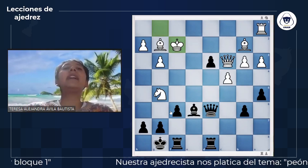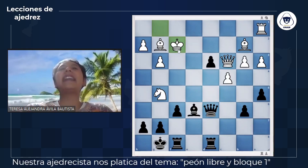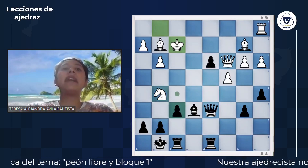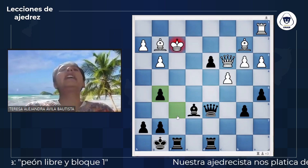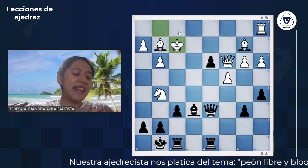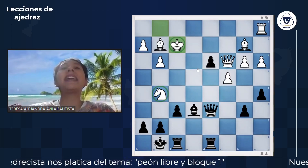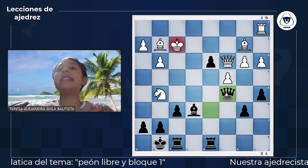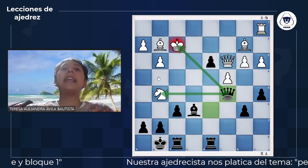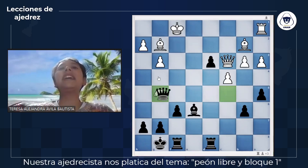Simplemente realizando F por G5: ya no nos pueden hacer mate porque el rey blanco está en jaque primero. Hay otra manera más: atacar al rey y al caballo al mismo tiempo; a esto le vamos a llamar ataque doble. ¿Cómo lo hacemos? Colocando una dama en C5. Cuando hacemos ataque doble, una de las piezas no se va a poder salvar. En este caso el rey tiene que salvarse sí o sí, porque el objetivo del juego es darle mate al rey.